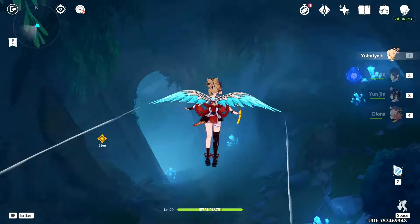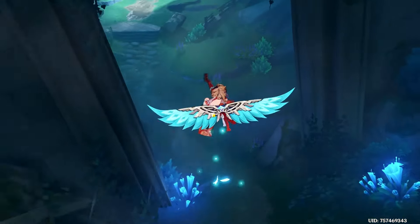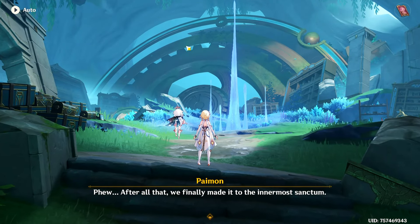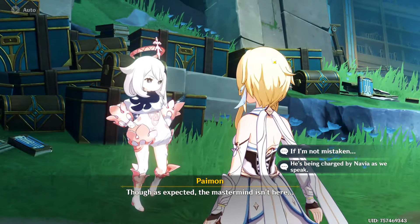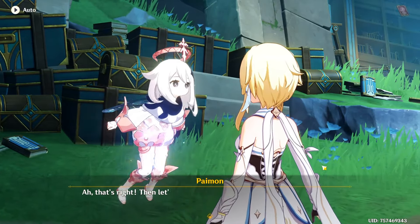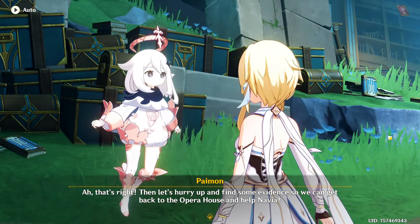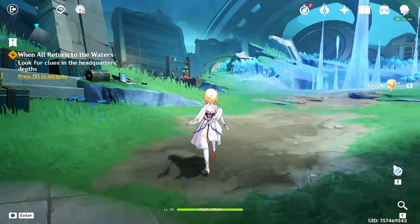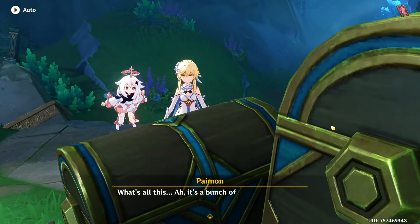Okay, this is a mysterious place. I'm not sure what it would take to build something like this — it would take a long time. If I'm not mistaken, Navia is being charged as we speak. That's right — let's hurry up and find some evidence so we can get back to the opera house and help Navia. I think we're going to burst in right at the end there to save the day just as Navia is about to lose everything.